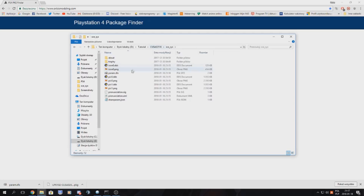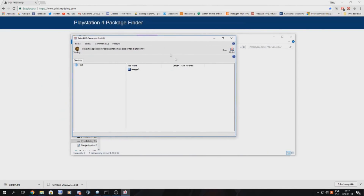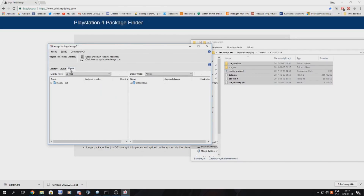Now we have all the files we need to properly repackage our game. We go to the fake package generator and launch orbis_pub_gen. We click image 0 and drop all our game files in. We go to chunk, right-click and select switch chunk assignment to assign chunks. Bigger game packages are split into chunks, but in this case we have only a 200 megabyte package so everything is in one chunk.